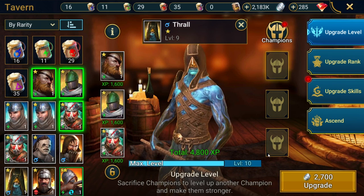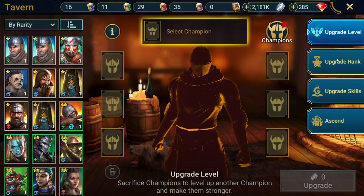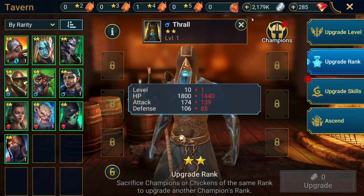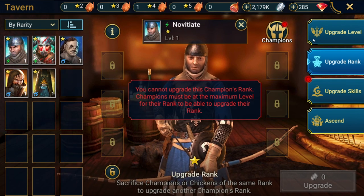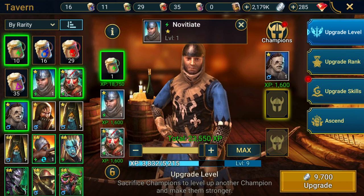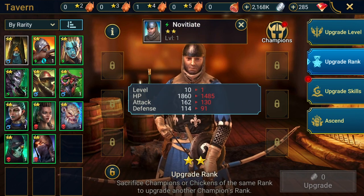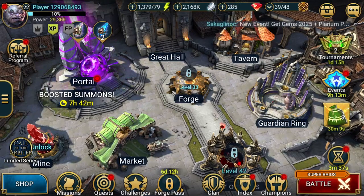One thing you're probably wondering is how do you know which champions to keep and which ones to use for food. Go to hellhades.com — it's a great website, he's a great YouTuber with really good content, mostly for endgame. On his website, you put the name of the champion and it gives you all the stats, a rating, whether you should keep them, where you should use that champion, what gear to put on them, and what stats to prioritize.